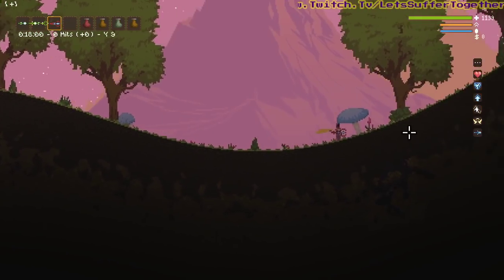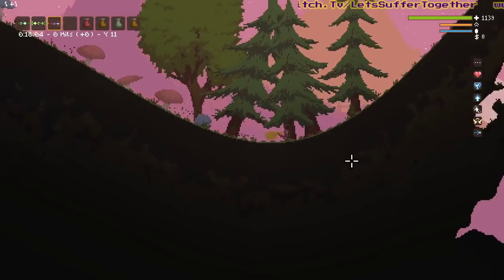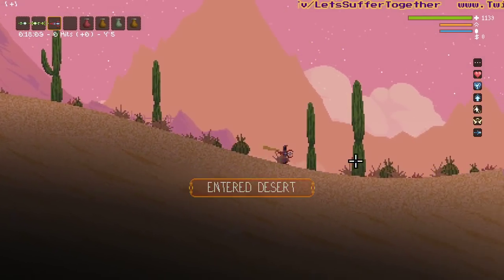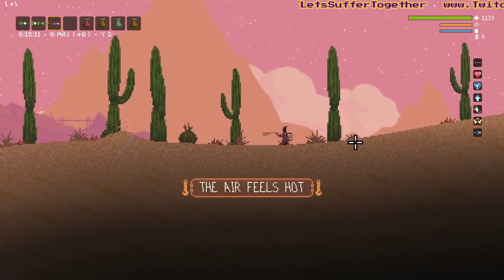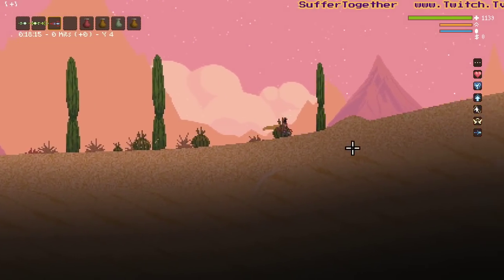We're gonna have a nice little wander to locate and show you the location, and some practical tips on how to defeat all the mini-bosses and bosses in the game. We've given ourselves extra lives, we've got saving grace, we've got a lot of immunities - don't have all of them, I've given myself as much as I can be bothered to.